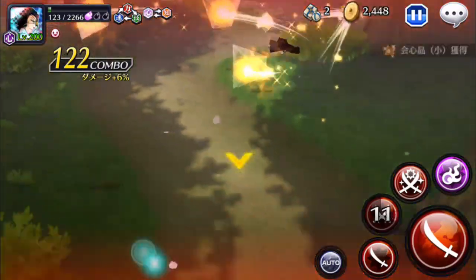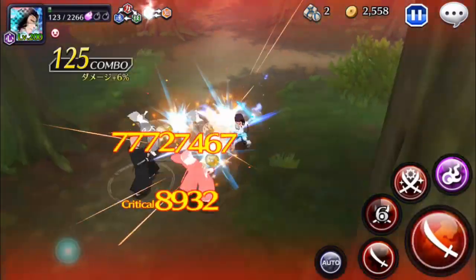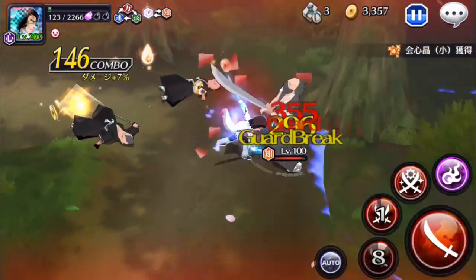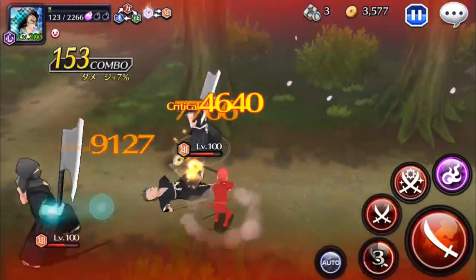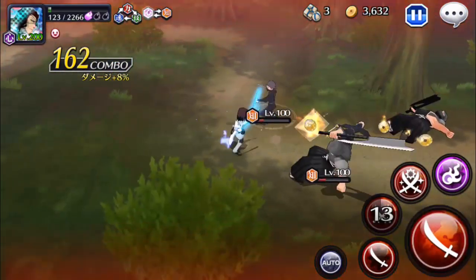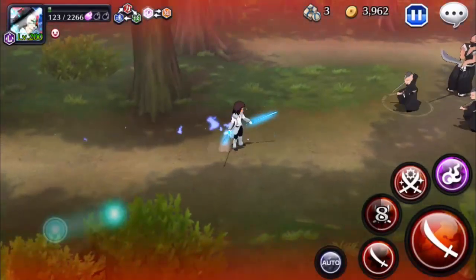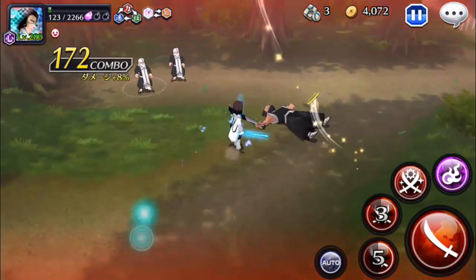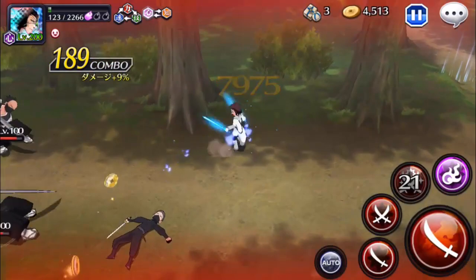11k damage right there. Imagine what Stark could do now with the boost — this is just insane. If I had two new Ichigos and a Ginjo, he'd be doing 90% plus whatever. He is just such a strong character. When I first got him, I never really thought he'd be this insane. If I had Kenpachi's boost strong attack active in this room, he'd probably be hitting for like 12k or something.